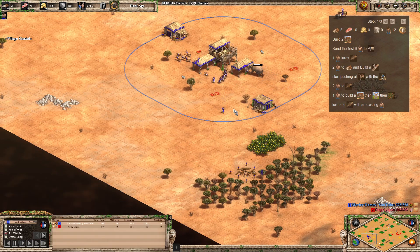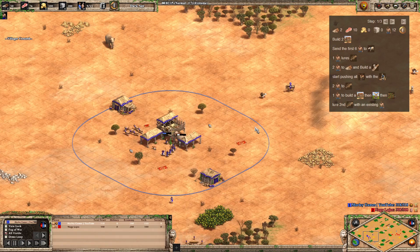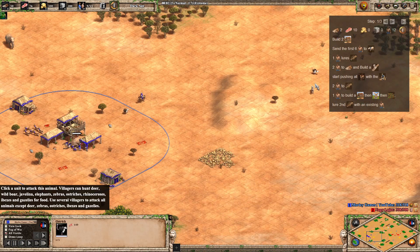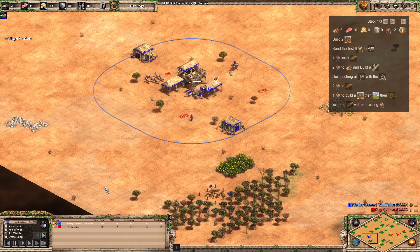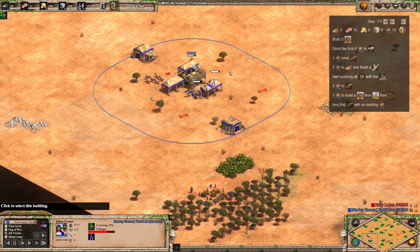Now we've got our seven on food, we're sending two over to wood with a lumber camp. We're pushing all of our deer in as well — we want to get all three deer in to make sure we've got all that food stored. We're going to need it because of the increased gather rates from hunt, plus it's free food.